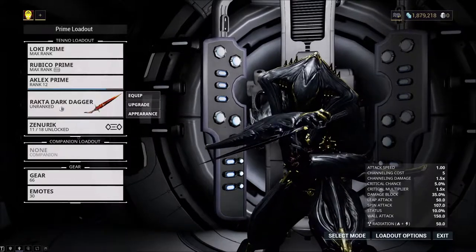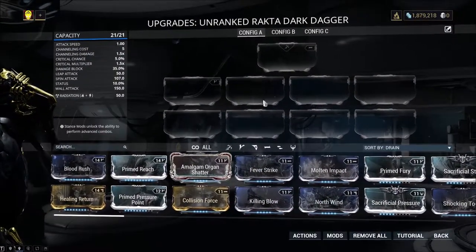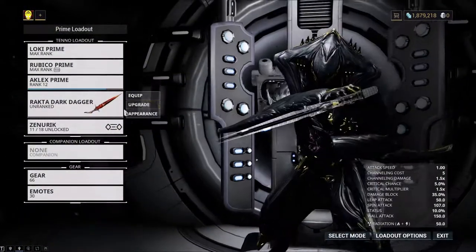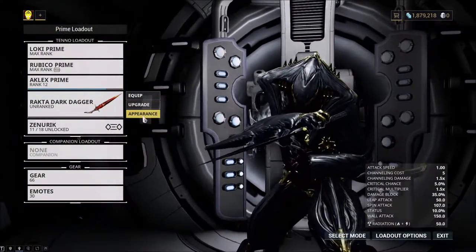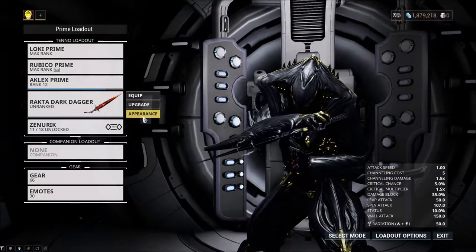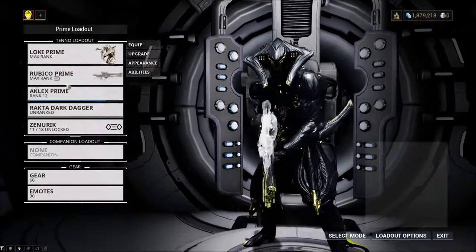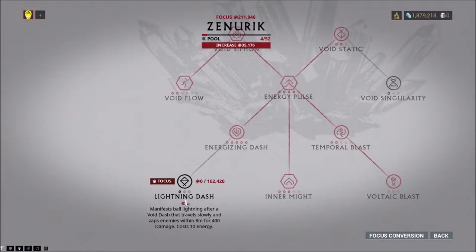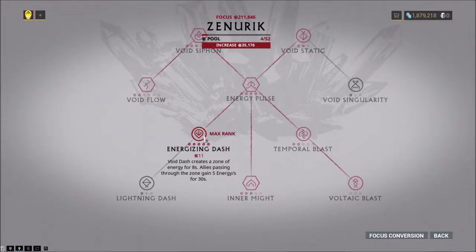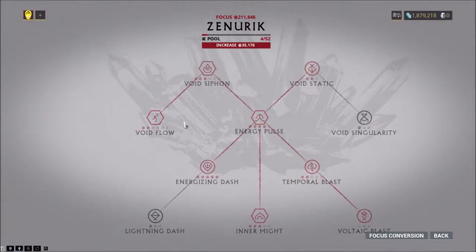I am running the Racta Dagger, unranked, with 0 mods, so I don't do any damage with that either. I would hope a level 30 infested creature can survive a single hit with a Racta Dagger — but we'll see. Just double-check to make sure Lightning Dash is turned off and energy dash is turned on.